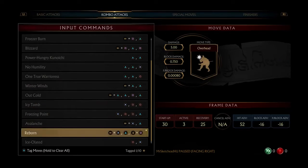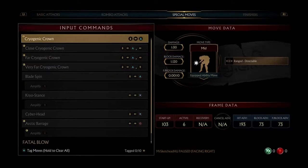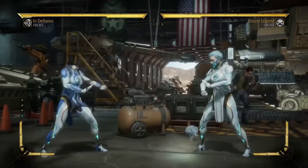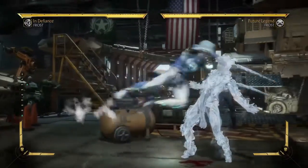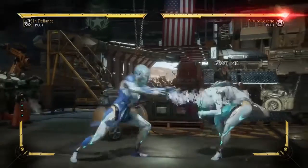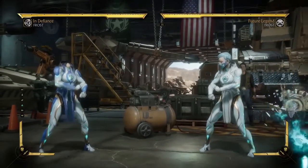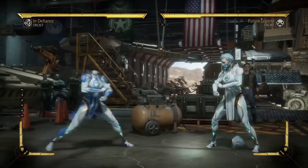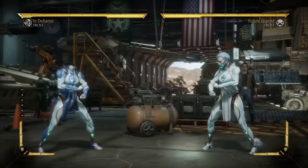Now that we've looked at all of her strings, let's go into special moves. I'm in variation one now. Cryogenic crown — she's Cyber Sub-Zero basically. I had a feeling as soon as I saw this. This is a projectile — more like a bomb rather than a projectile. It can be aimed. You can combo off of it, and it's a mid.